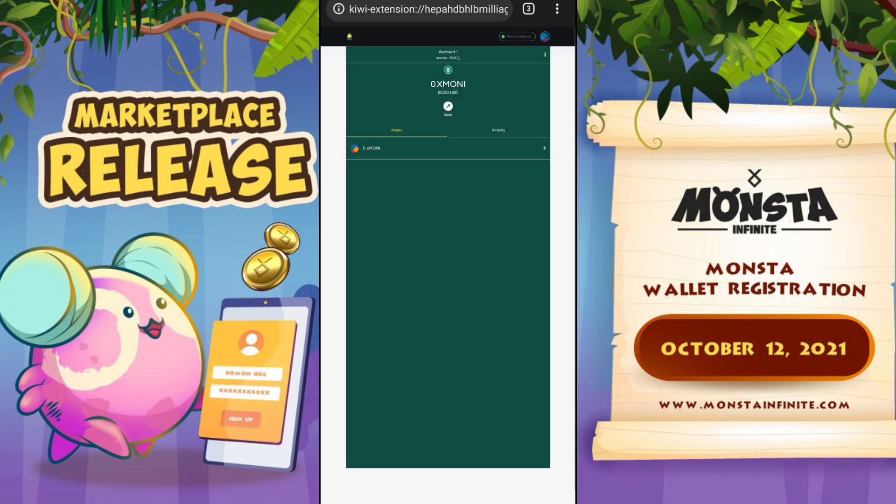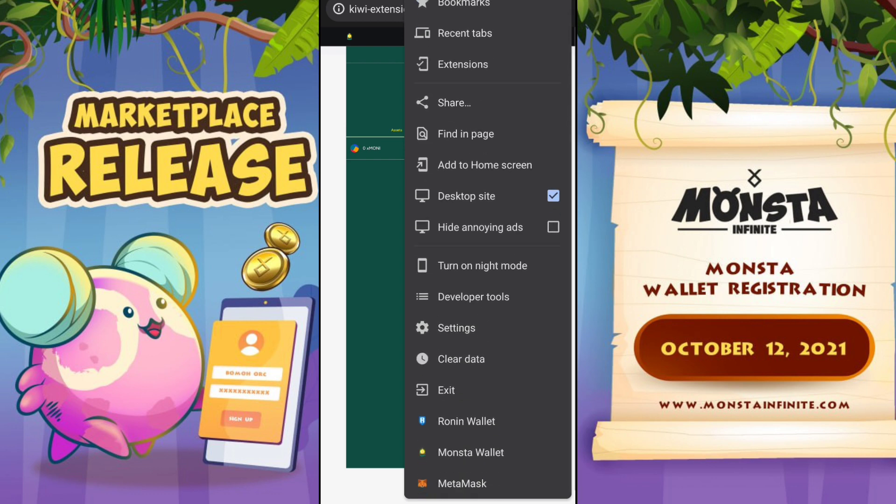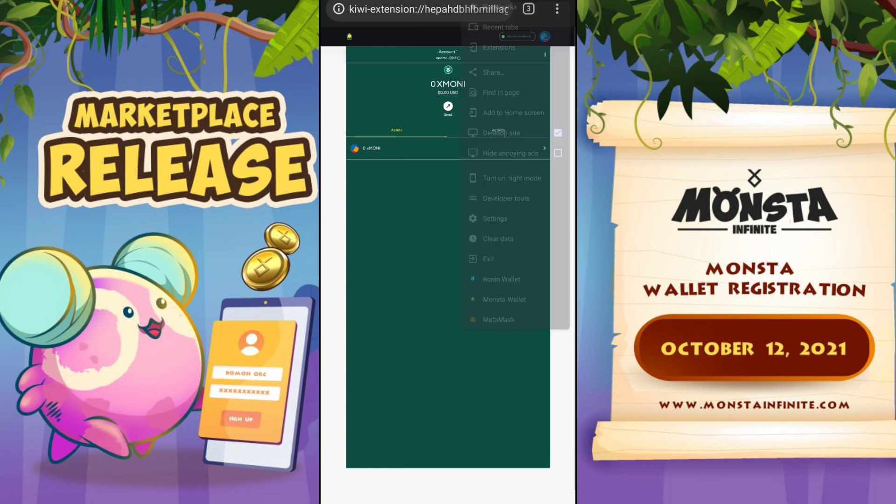Once you're done securing the recovery phrase, just click 'All Done' and basically you'll have your wallet installed, as you can see here. And that's it — just wait for the marketplace to open and they will provide additional guides on how to purchase STT using the money token and using this wallet.